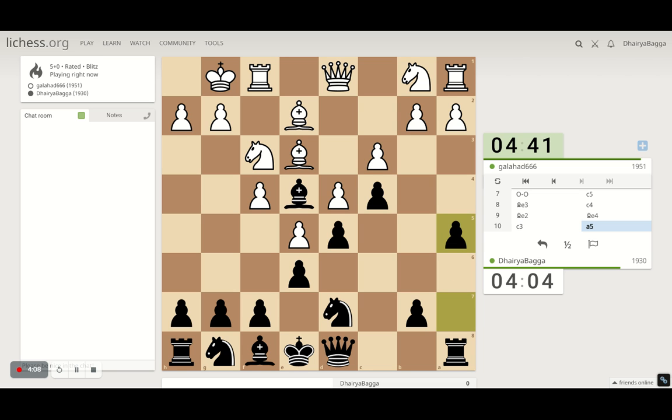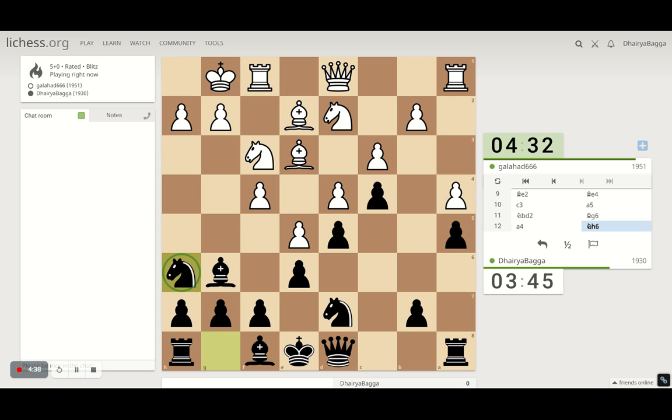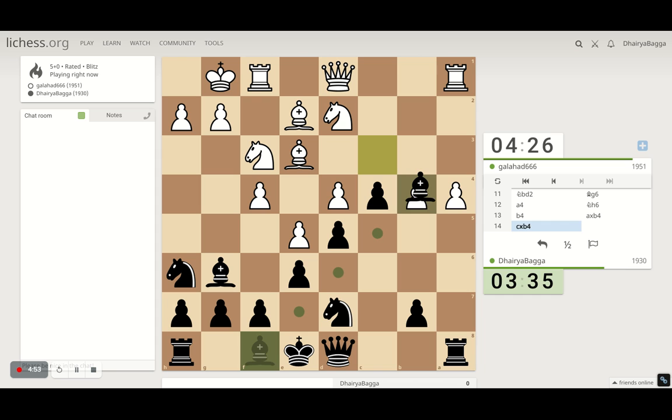I can play pawn to a5 just in case it's required. He's going with the knight now, attacking my bishop. After he takes, that's going to be a bit bad, so I should bring it back — my pawn structure will get spoiled if he takes. Let's take the knight here, then attacking the bishop is a good option. I take here, and after he takes we develop the bishop with tempo, attacking the knight.